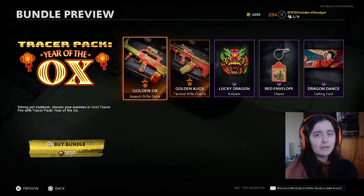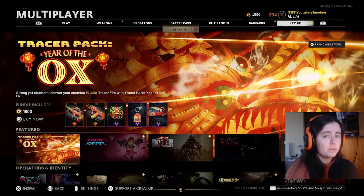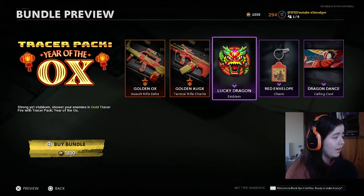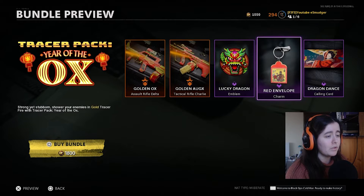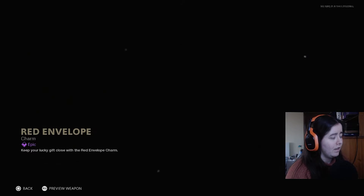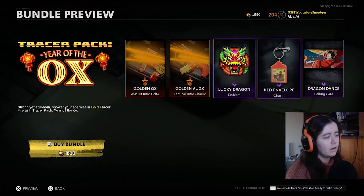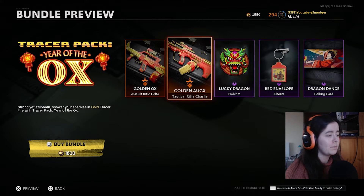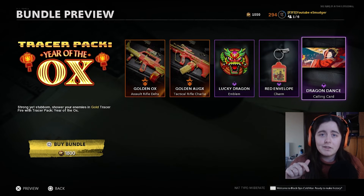It is 1800 COD points, and I guess it's probably worth it in the current state of COD points. I won't be getting it myself, but it's worth it. I think they could have charged 2000 for it and people still would have been down with it. I'd like to have seen maybe one or two extra things — even an extra charm or sticker — because it feels like you're missing out on something with it just being five items. I know two of those are tracer blueprints, but it just feels like you're missing out on something. Let me know what you think in the comments.